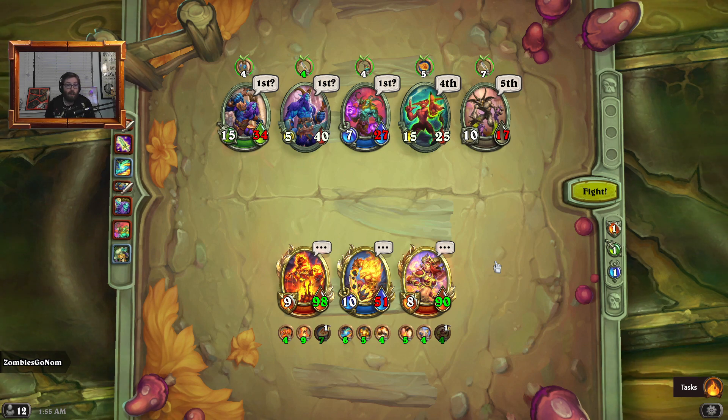Speaking as a content creator and someone who likes to watch a lot of Mercenaries content, I find that when watching Mercenaries content, having the tracker overlay is so useful for keeping up with the game, as Mercenaries combat happens really fast. As a streamer or as a viewer, it's easy to miss a critical slow or something that happened that could drastically alter the play line. Having this there to give you a reminder about what an ability is makes for a much better play experience.